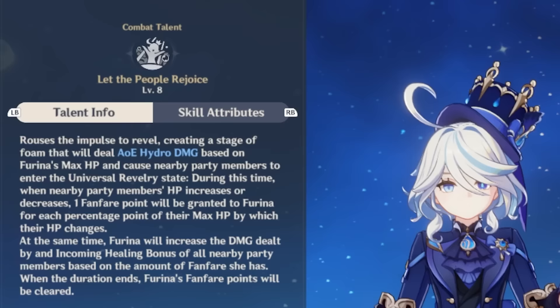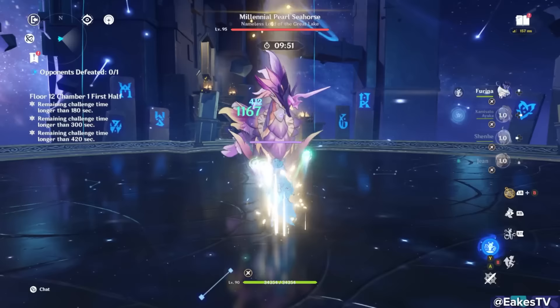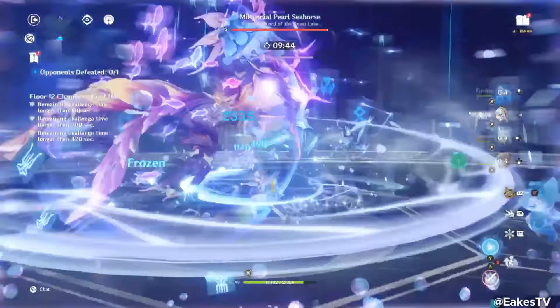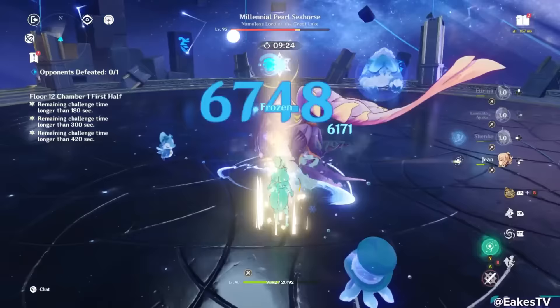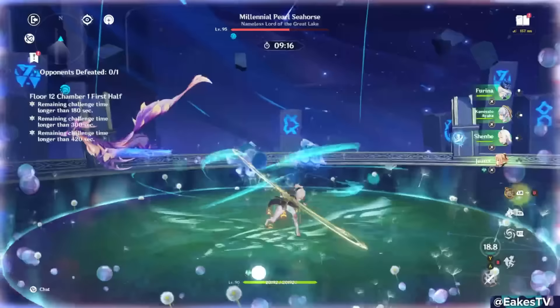Two big things about her burst. First, you won't gain fanfare stacks until after you use her burst — so you don't want to use her skill unless you can immediately burst right after in most cases. She also loses all fanfare stacks when her burst ends. For advanced tech: your first burst occurs when characters are at full HP, making it nearly impossible to hit max stacks. But on her second burst, use Farina's skill and burst with the team at 50% HP, then switch to a healer for an instant 200 stacks while the summons drain the team further. This is why she's a very complicated character.